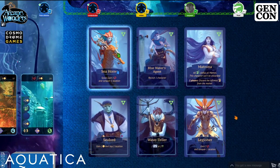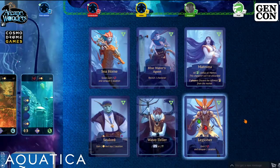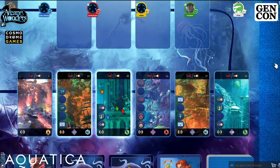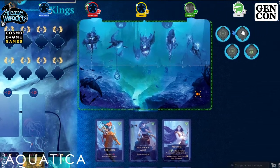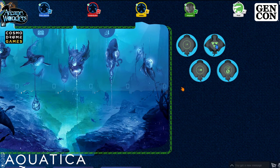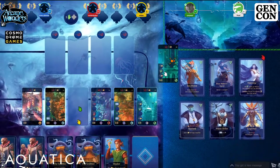No matter how much power you have on your board, you can only conquer when you play a card that says conquer. The legionnaire gives you three power and conquer one location. For example, if I play the legionnaire I have three power, but if I also flip the plus one power manta, it adds an additional power — so now I can conquer a four-cost card.